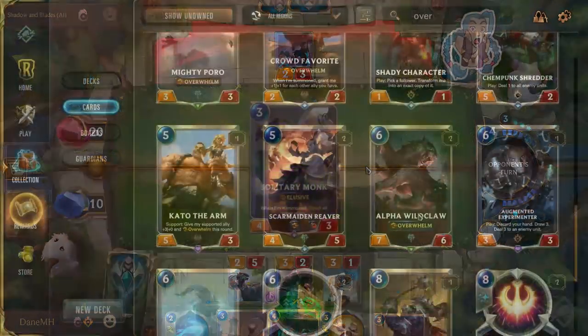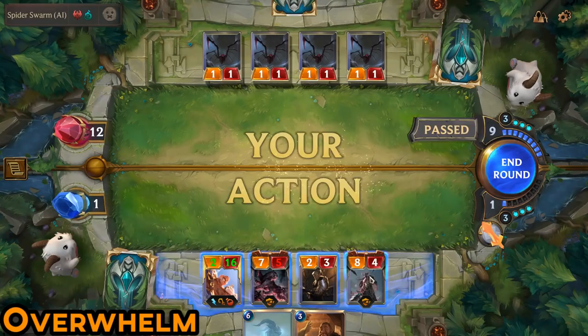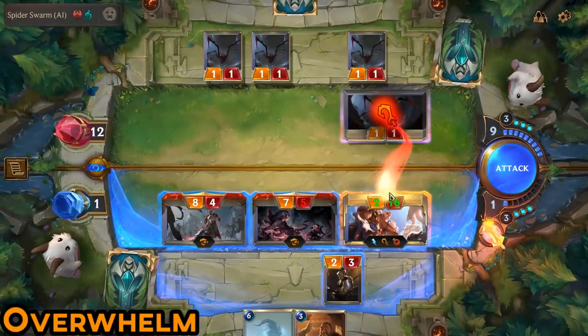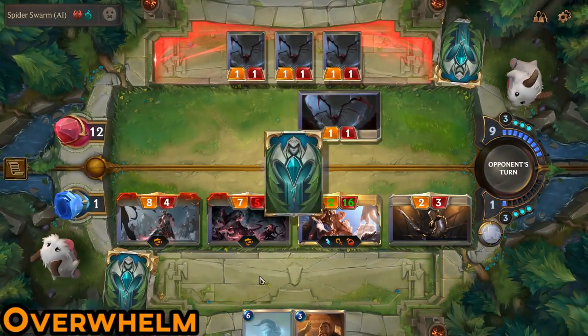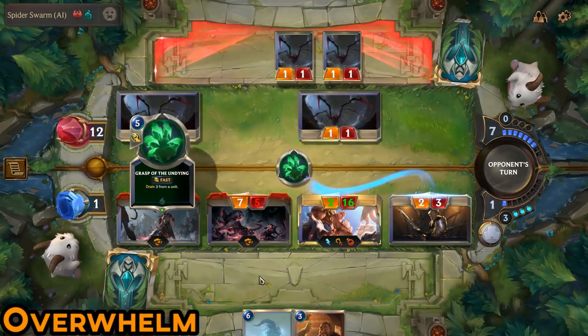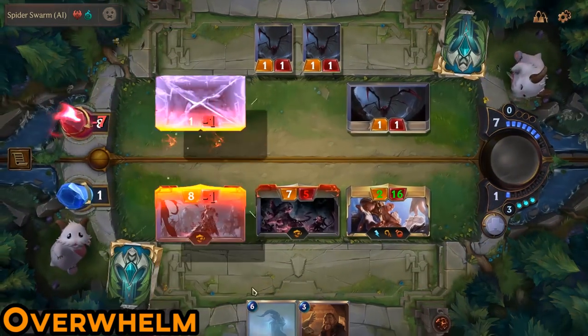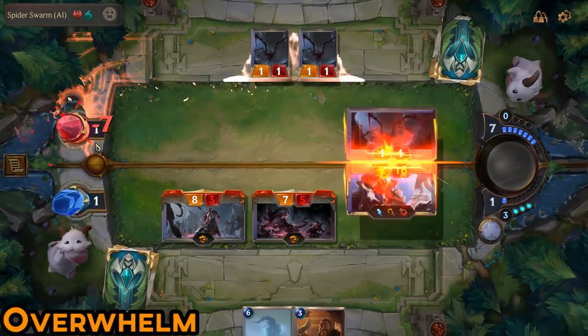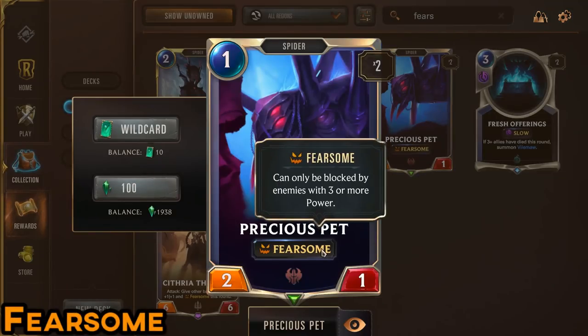Overwhelm minions are an excellent way to prevent your opponent from using small blockers to prevent damage to the Nexus. If an Overwhelm minion kills a blocker, any excess damage is dealt to the Nexus. For example, my opponent is blocking my 8/4 Overwhelm minion with a 1/1 Spider, which means I'm going to be dealing seven excess damage to the Nexus. This mechanic only works on your attack turn. Fearsome is a simple but effective tool for fast decks to prevent blockers.